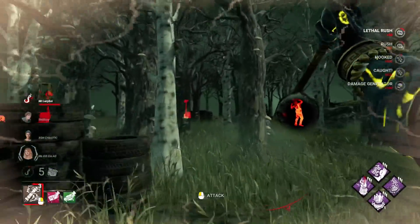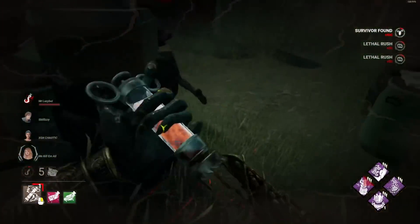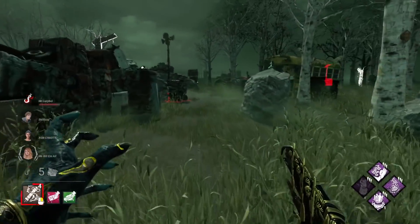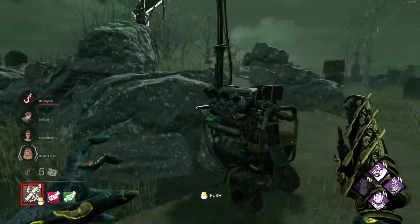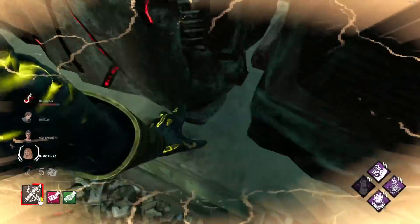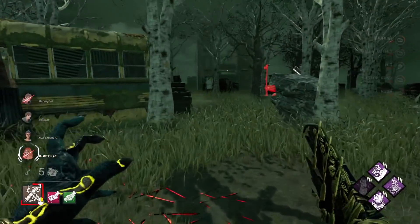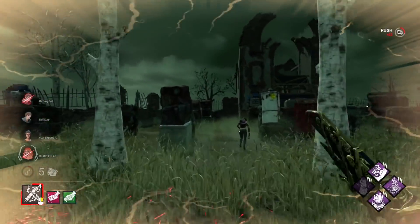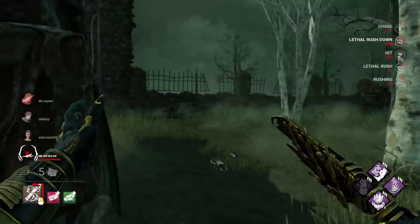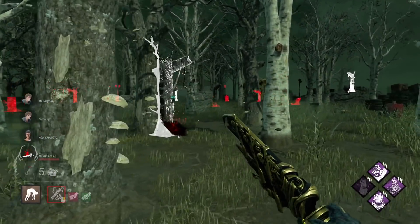The more I play this killer, the more I realize that using all your Blight rushes is usually the best way to get a hit. The add-on probably helps you get hits more often than not. Usually when you make a mistake on Blight, it's not using all your rushes — usually it's when you try to greed for a crazy flick that wasn't reasonable, and if you'd used more rushes you would've had it. She either didn't have Dead Hard or didn't use it, and we got a Scurge Hook right here.